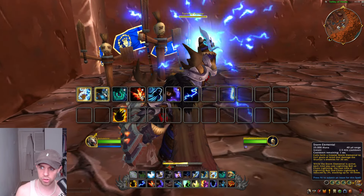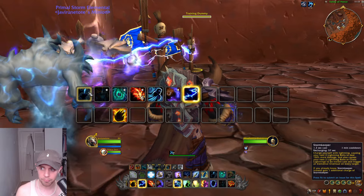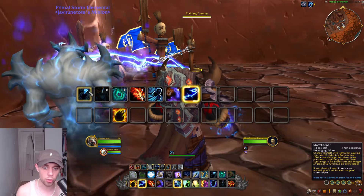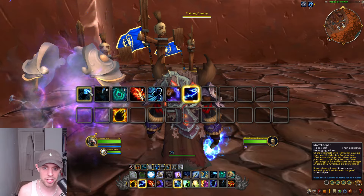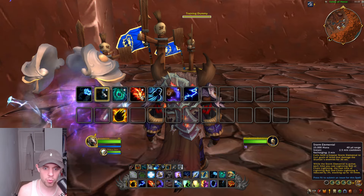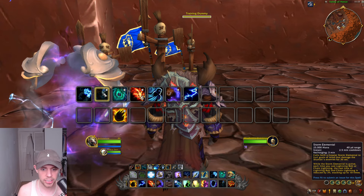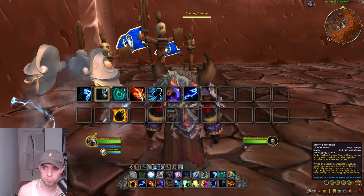Before we go into combat, we can cast Storm Elemental and Stormkeeper. Stormkeeper charges ourselves with lightning, causing our next two Lightning Bolts to do loads more damage, be instant cast, and trigger an Elemental Overload on every target. We also get Storm Elemental, where we call a Storm Elemental to do damage for us — each time we cast Lightning Bolt, the next cast time of Lightning Bolt will be reduced, up to 10 times.